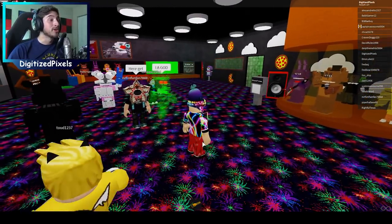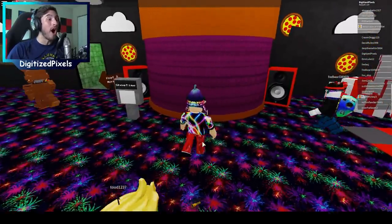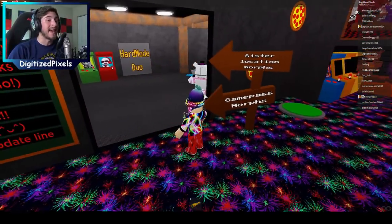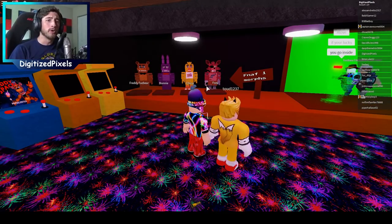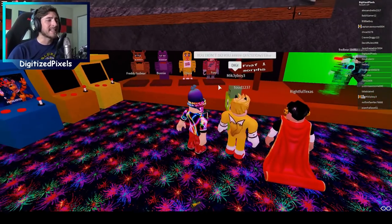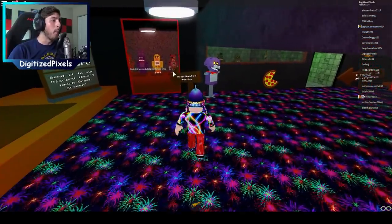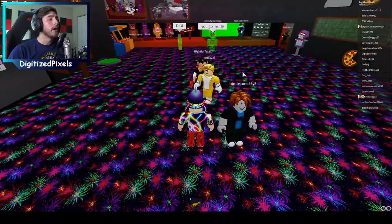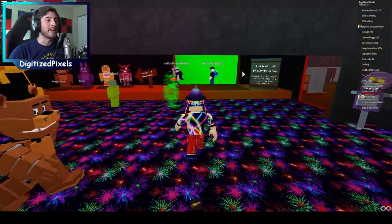We are in the game and ready to go. They have changed this game so much — look at this new lobby, this is awesome! It's not just rows of morphs everywhere. We've got FNAF 1 over here, some Help Wanted over there, FNAF 3, FNAF 4, FNAF 2 — they've got it all.